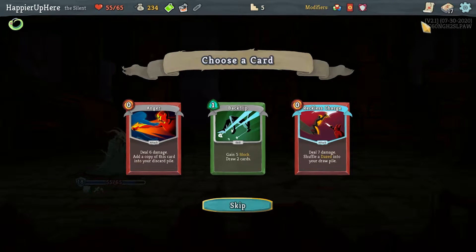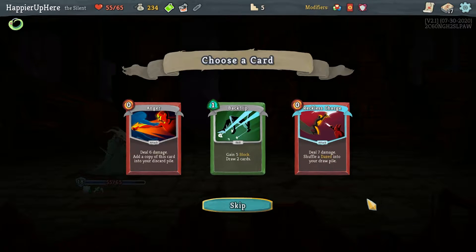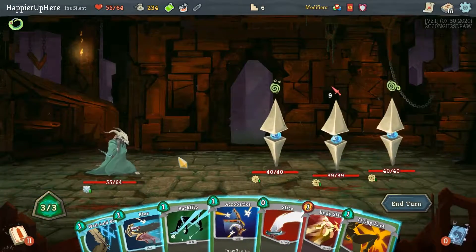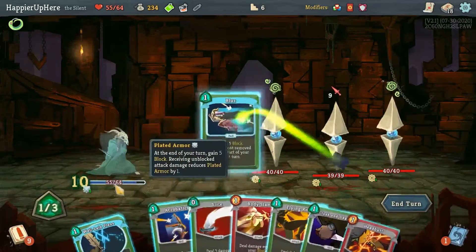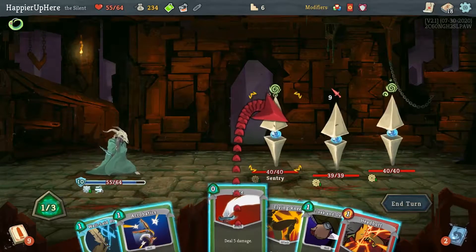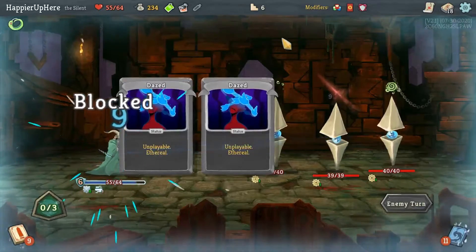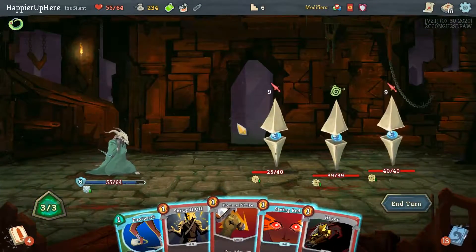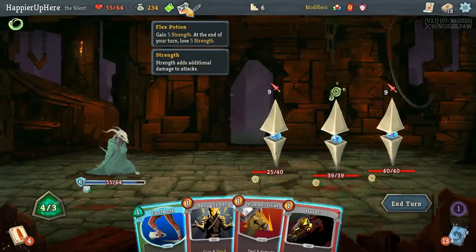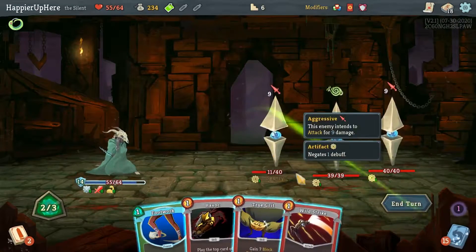Backflip, Anger, Reckless Charge — I'm a little afraid that the upcoming elite might be the Gremlin Nob, in which case I don't want to take Backflip. But it is a generally good card and I will use both my potions. It's not the Gremlin Nob, that's good! So let's do Backflip, Blur, and then Body Slam. Slice, Body Slam, and I'm waiting for a turn with a lot of attack cards so I can use the Flex potion. Let me do Seeing Red — there's a Cleave upcoming, I should probably use the Flex potion with the Cleave.